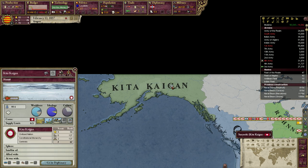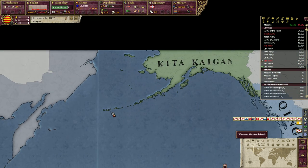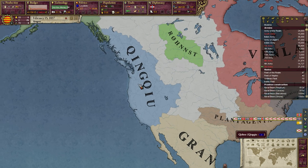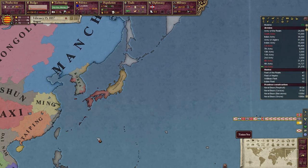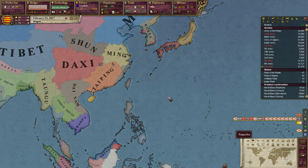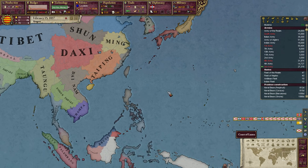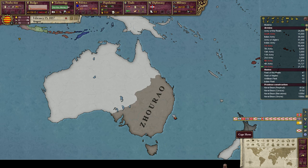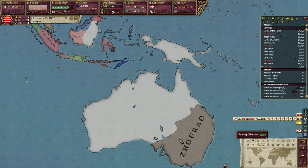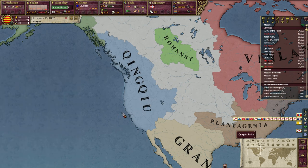There is Kita Kaigan, a Japanese New World nation up in Alaska — very small but very interesting to see. And here we have the Qinghui, which is a Chinese New World nation. I think this is based on some Chinese explorer from the 1300s or 1400s or so, who explored everywhere. The Chinese have also sent out colonists to Australia — as you can see, there is no British Australia here. So you have a Chinese nation here in Australia and a Chinese nation here in the New World.